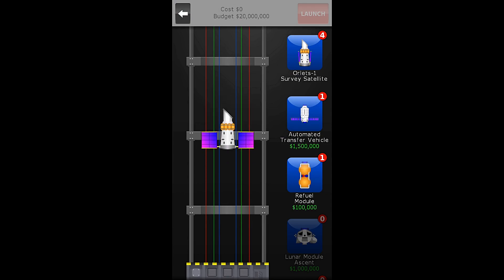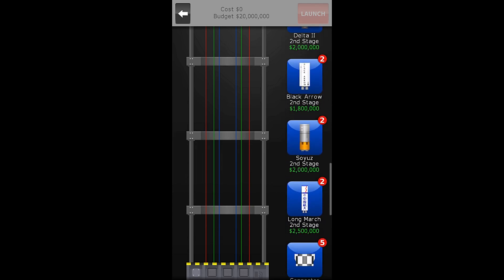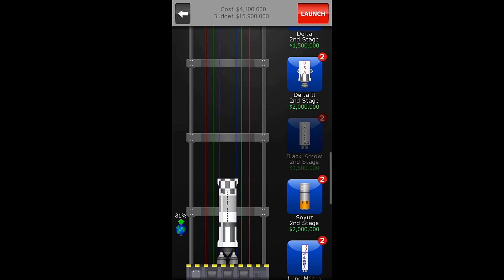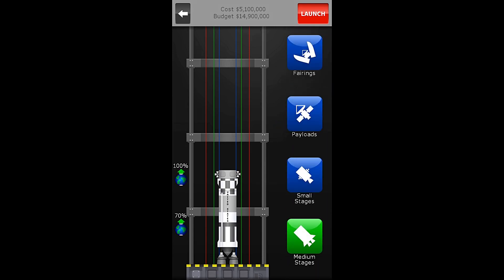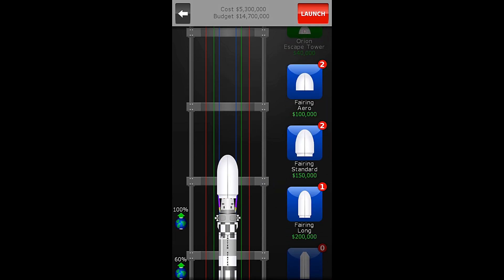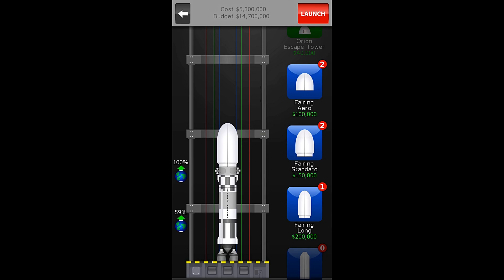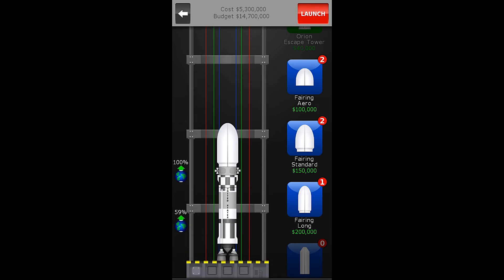I'll start by looking at our payload. I don't know about the little folded-out thingies here, but I think that this will fit onto a small blue rocket. So we are going to start with our Titan and our connector. And then, can I use a small — I don't know if I can use a small — let's find out. I can! But what about a fairing? I can use the long one — the standard fairing is not long enough.